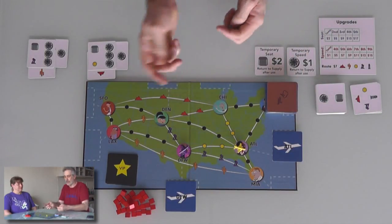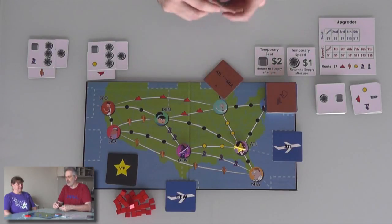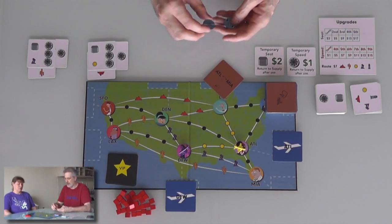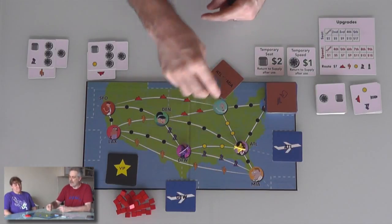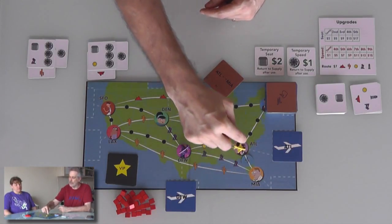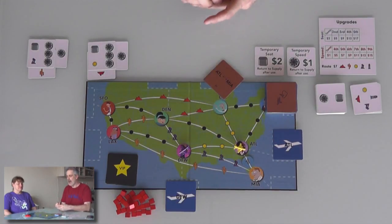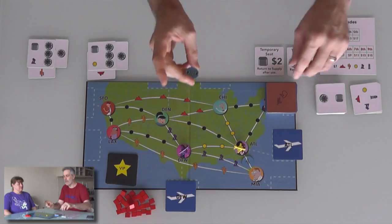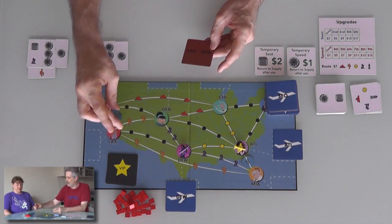Let's go ahead and see where the weather's going to be. Good or bad, honey? Good. The good weather is going to be from Atlanta to Miami — so normally it takes two steps to go from Atlanta to Miami, but there's good weather, so now it only takes one step. The bad weather is going to be LAX to Dallas-Fort Worth. This line here.